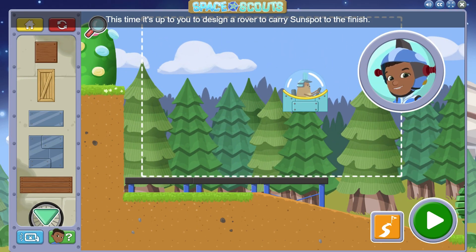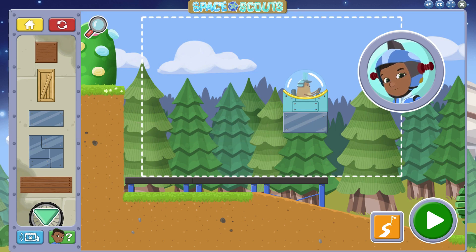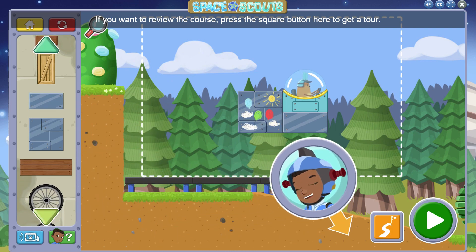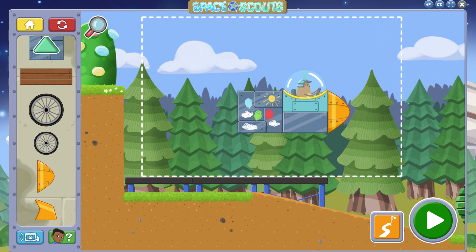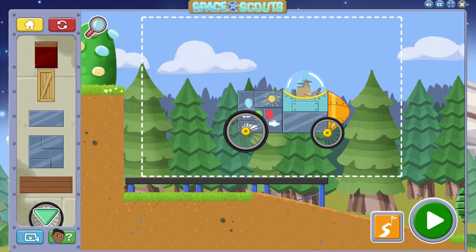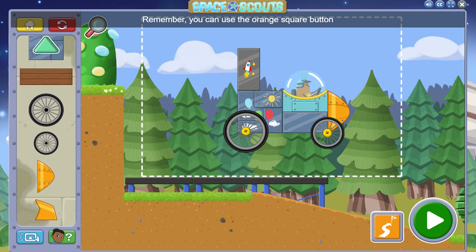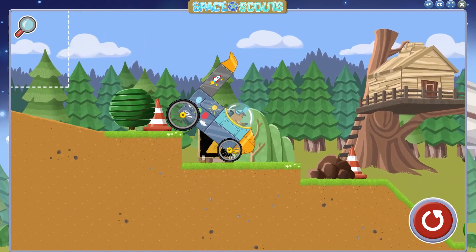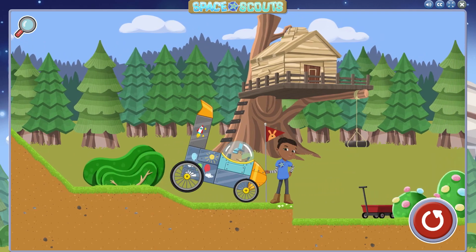This time, it's up to you to design a rover to carry Sunspot to the finish! You can use any of the pieces in the toolbox. If you want to review the course, press the square button here to get a tour. Remember, you can use the orange square button to review the course and get some ideas for help. If you want to review the course, press the next step!